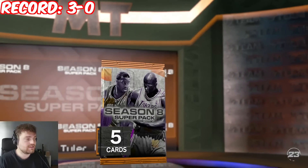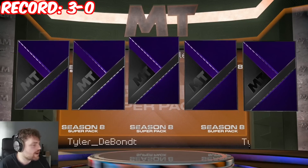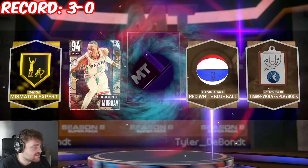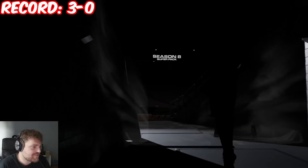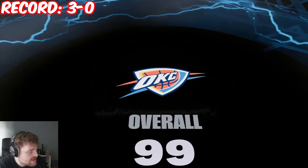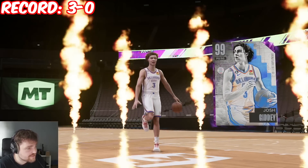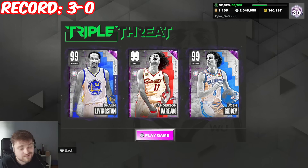On to pack number four. DeJounte sucks, so someone's probably coming in for Livingston. It's Josh Giddy — another Season 8 card. Are they just going to keep giving us cards from this Season 8 set over and over? We've got nothing through four packs. We're going to replace Antoine Jameson with Giddy — and again, another really good team.